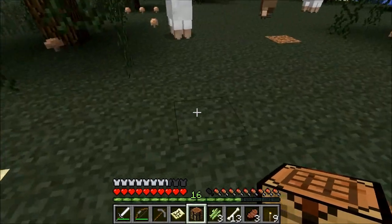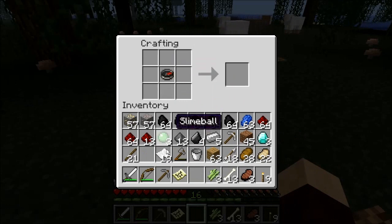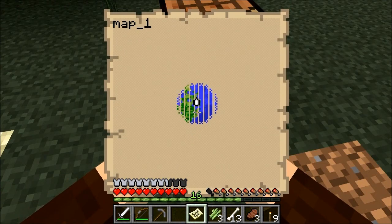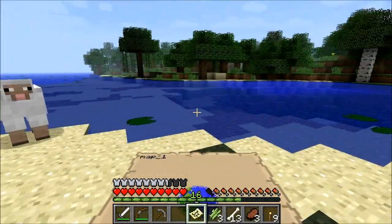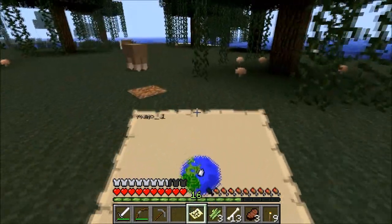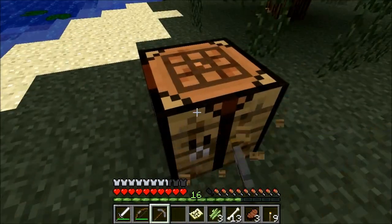Come avevamo detto all'inizio, craftiamoci una mappa. Allora facciamo una crafting table. Mettiamo la nostra bussola e circondiamola di carta, in modo che avremo subito a disposizione la mappa della zona. Vediamo un po'. Perfetto! Sembra una terra anche abbastanza grande. Qui ci sono anche le pecore che ci serviranno sicuramente per creare il letto. Vedo anche dei funghi, non male. Recuperiamo la crafting table.